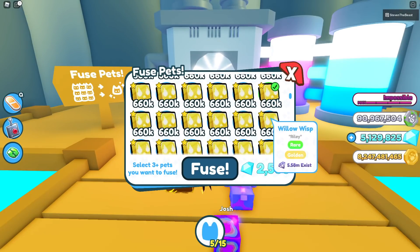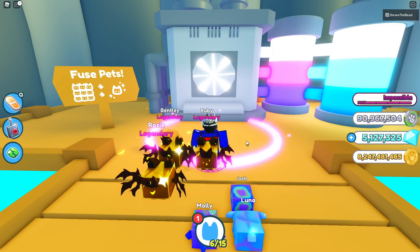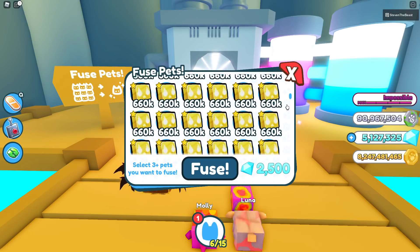Let's try a different method — 7 of the golden will-o-wisp. Let's fuse that. Oh no, we got another rainbow. That's really bad luck. We just got 3 rainbows in a row. That's unlucky.